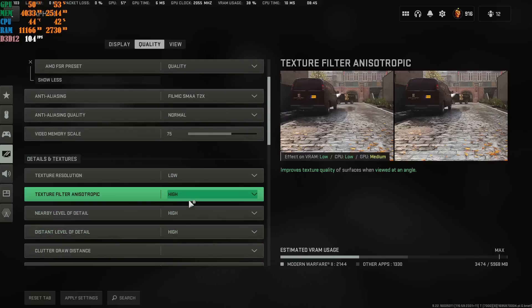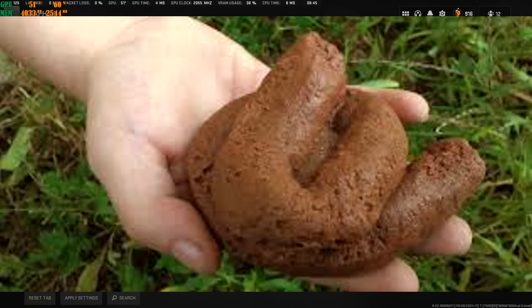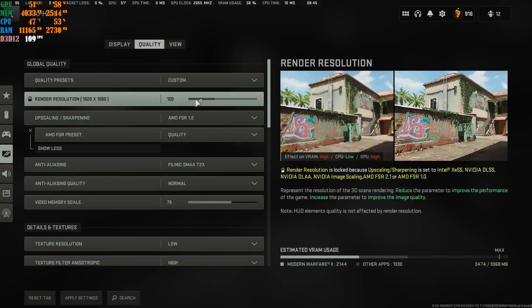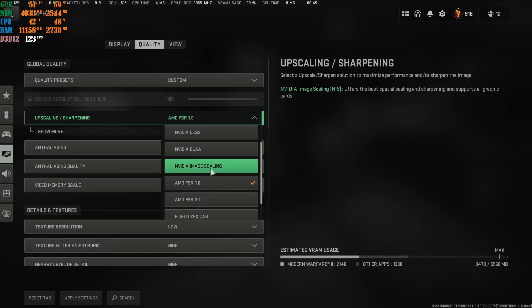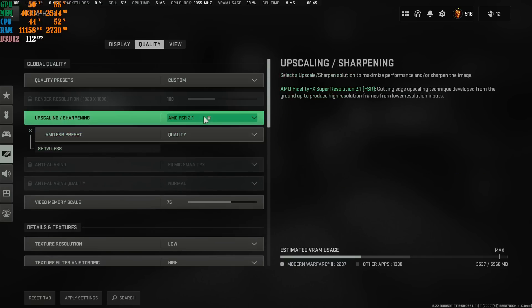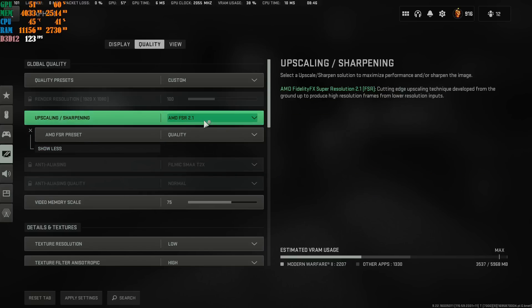If your machine can't run the game at Normal without performance dips, go to Low — there's no visual difference between Low and Normal. I run Normal because my machine handles it without FPS drops. Skip NVIDIA DLAA — it's the worst upscaling in this game. AMD FSR 2.1 is also used by many people. If you use it, go with Quality setting, though it overwrites some other settings which is why I personally don't prefer it.